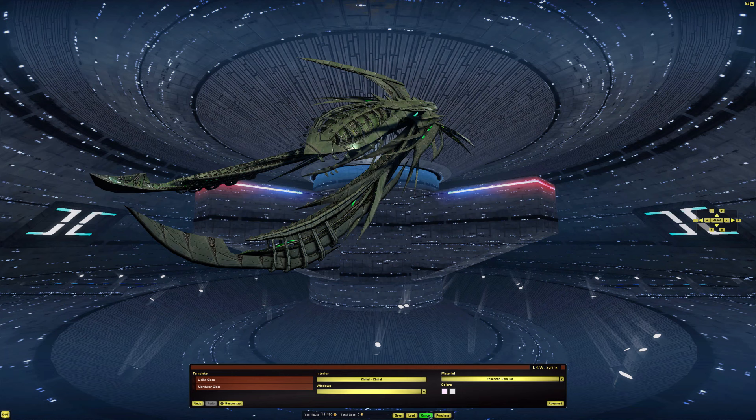From here, we're going to drop up to Earth Spacedock real quick. We're just going to take a look to see if there's any Enterprise Js, and then briefly take a look at the console and show you the animations for that. Let's do that now.